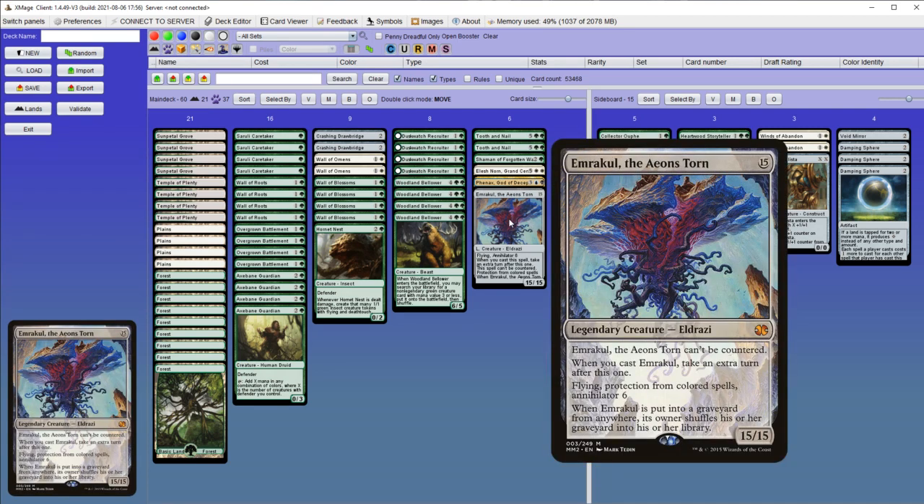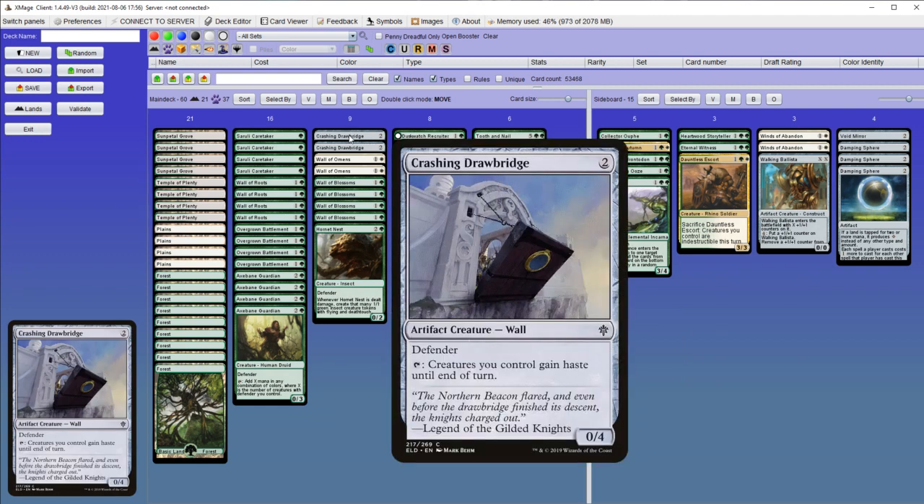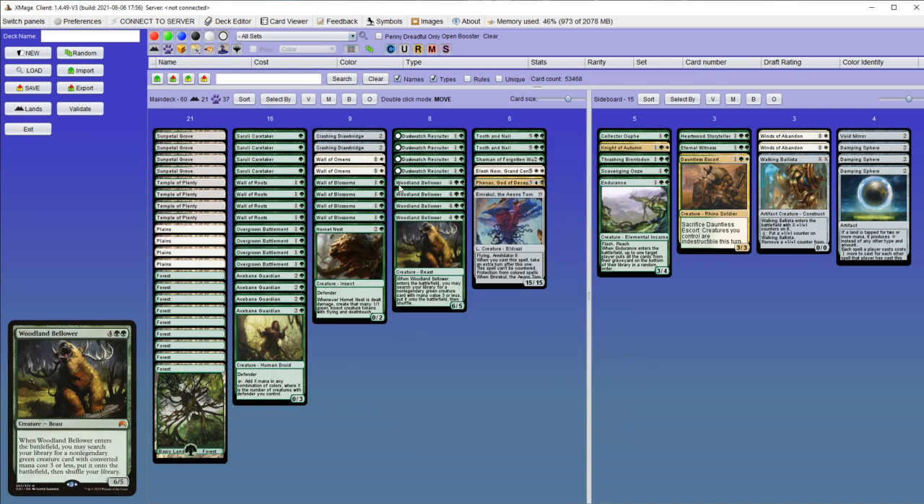And lastly there is Emrakul, and as I mentioned, it can be given haste by Crashing Drawbridge. But unfortunately there is no way to get Crashing Drawbridge with a Woodland Bellower.